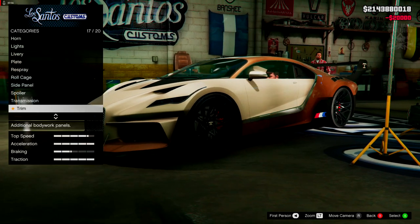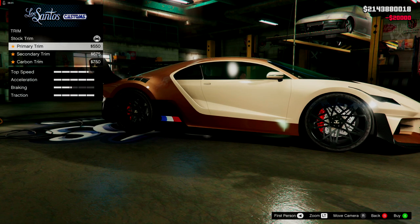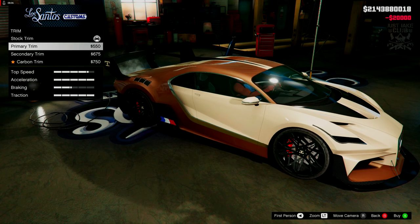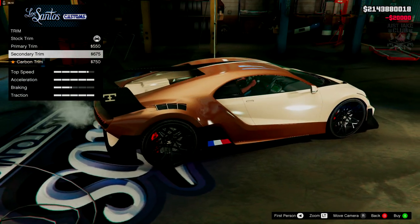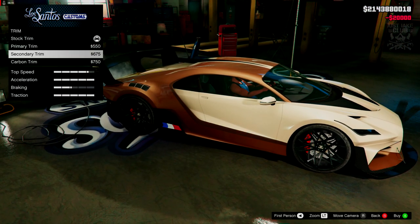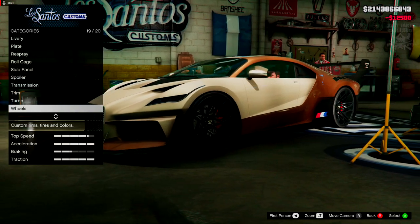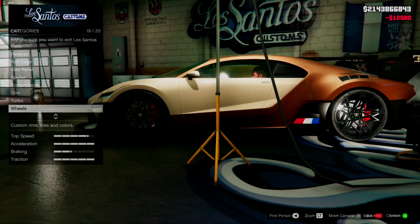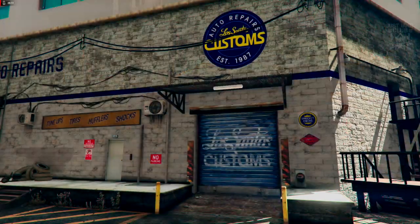We're getting a race transmission. We've got the trim — currently a chrome trim. We can get the carbon trim instead. Going with the secondary carbon trim. Then turbo tuning. For wheels, I'm not going to change them because they are immense — they are so nice. And finally, windows — going to get the light smoke window tint. So let's get this out on the streets and have a little peek at it.